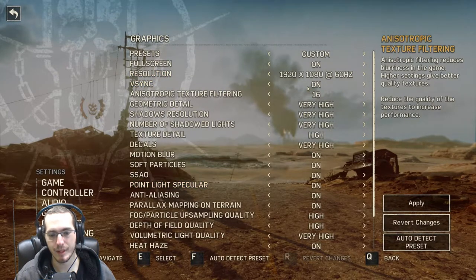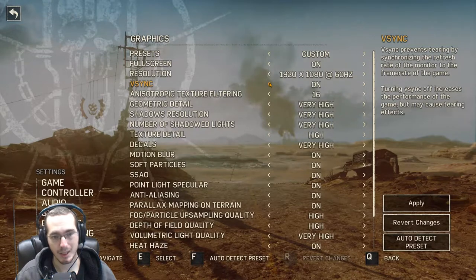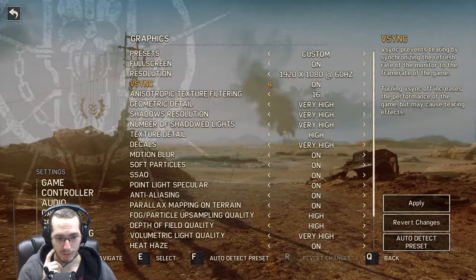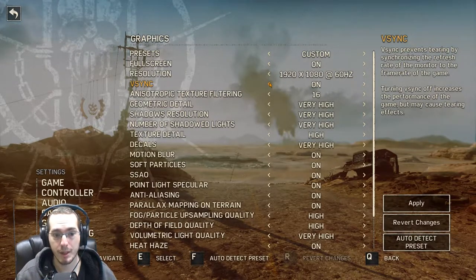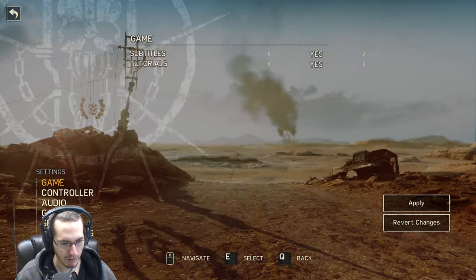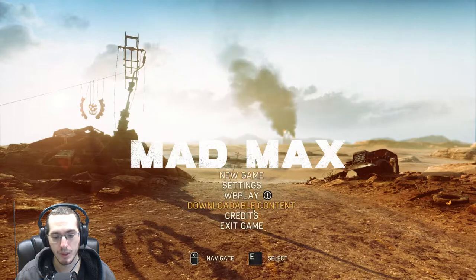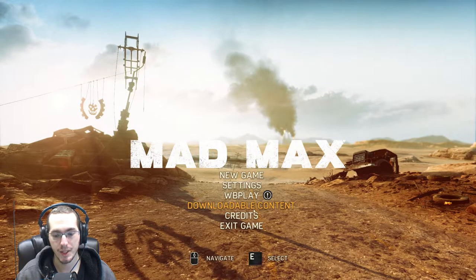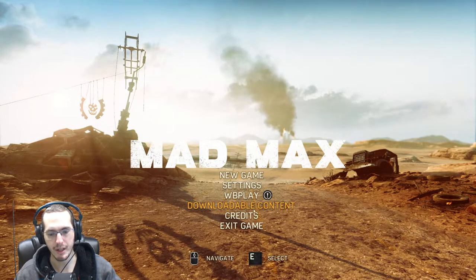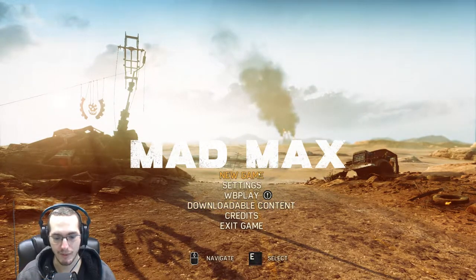I might have to adjust some of this stuff once we get into the game. I have v-sync on even though I'd rather have it off, but if I have it off my game is definitely not going to run at 60 frames per second. Since I have SLI right now it'll probably jump up 30 to 40 frames or more, and Premiere Pro won't like that. So let's go and do a new game. The downloadable content — it's nothing for right now. You get the Mad Max Fury Road movie, but there's no DLC for the game itself yet.